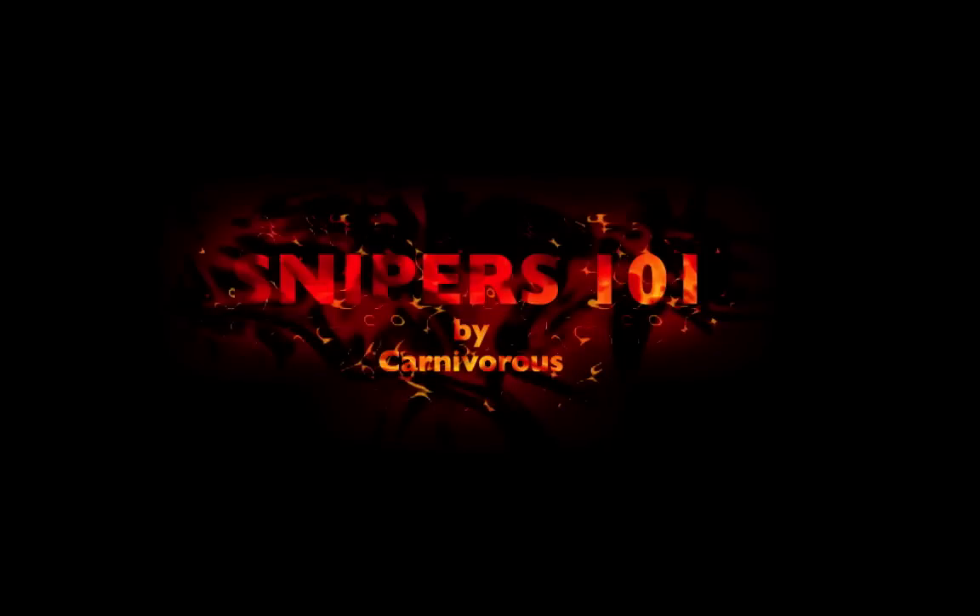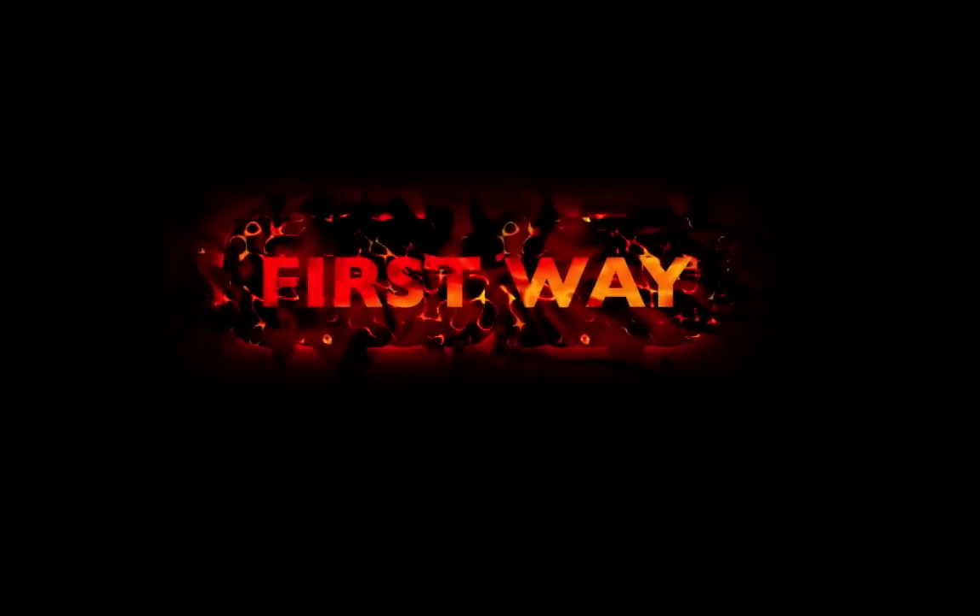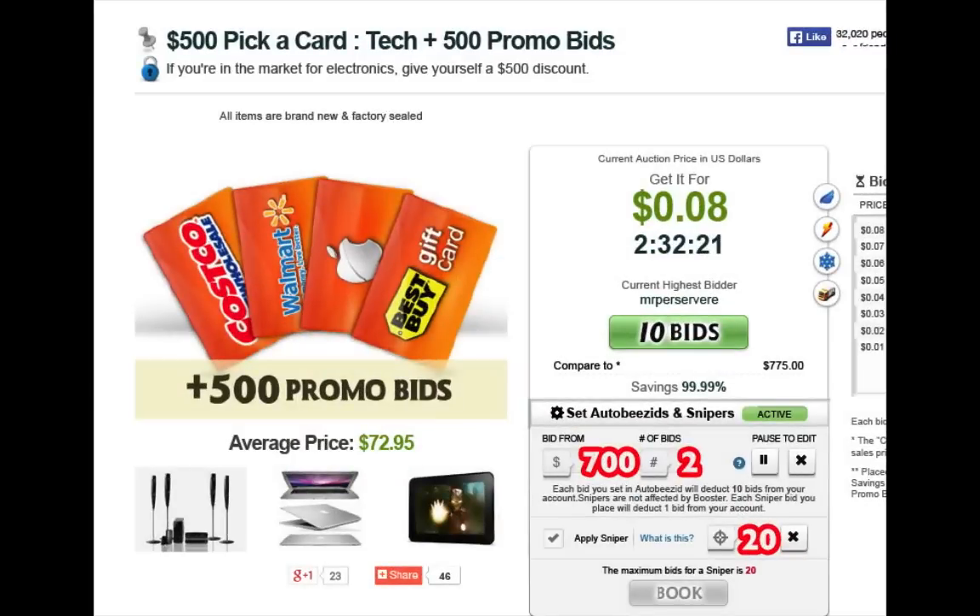This is what I call VZ Sniper 101. The first way I would suggest: say you have a $500 gift card, so you put the bidding to start at $700 — way above the price — and put in just two bids that will never come about.